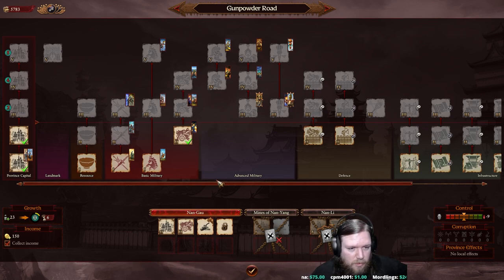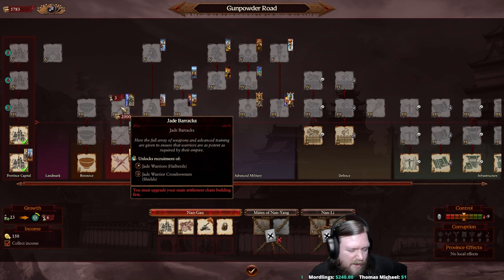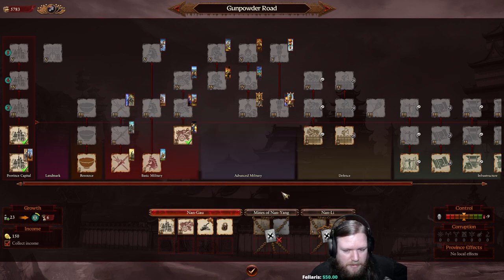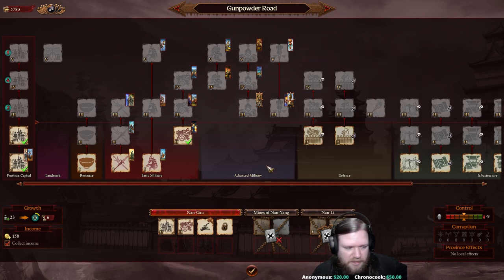This means you want to think carefully - if a building only goes to level 3, do you really want it in your capital? You're limited in building slots; Nangao fully upgraded to level 5 will have 8 slots. There's no need to waste a capital slot on the Jade Barracks when you can build it in the Mines of Nanyang and still benefit, because every recruiting building makes its units available across the whole province, not just the region.